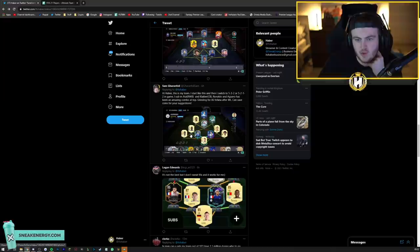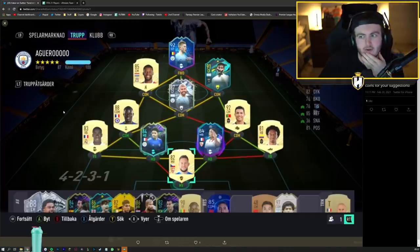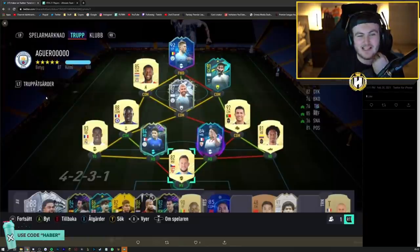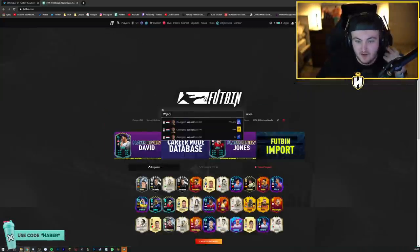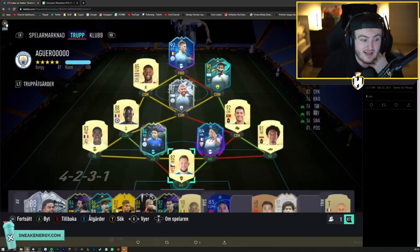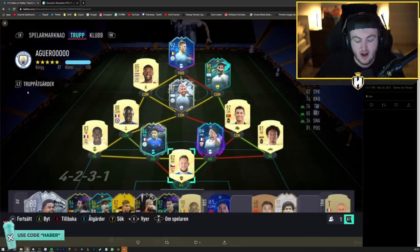We've got Sam's team next. He starts in this formation and switches to a 5-3-2 or a 5-2-1-2 in game. He's still got Talent at right wing back and Klayber at CB. Ronaldo and Aguero have been an amazing combo up top. They're grinding for an 86 Fonder after weekend league and saving coins. Aguero - I tried him out, wasn't a big fan, but if he's working for you, he's working for you. Save up and try to get yourself Road to the Final Wijnaldum - I actually have it in the club and he's quality. He gets into my team over icons. If you can save up 600k for Wijnaldum, go for it. Having a strong link here doesn't get Kunde on full chemistry, so you can get someone like Hugo Lloris or just any French goalkeeper and he gets the same chemistry regardless.